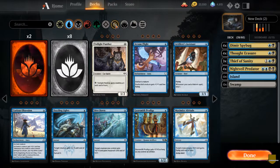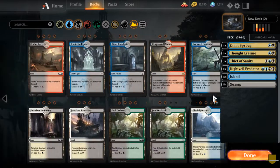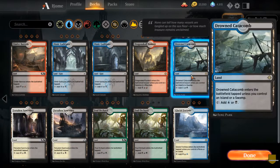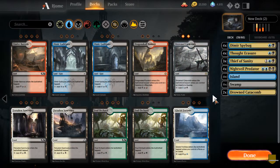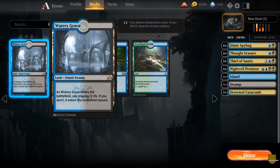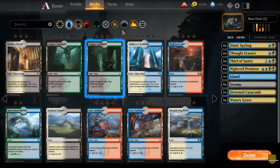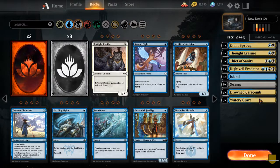I like to do lands so I don't forget them. We don't have a lot of the blue-black lands but I have some of them — Watery Grave and Drowned Catacomb. Okay, let's get rid of those. So what goes along with this?